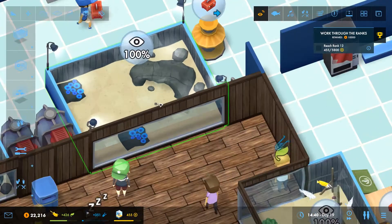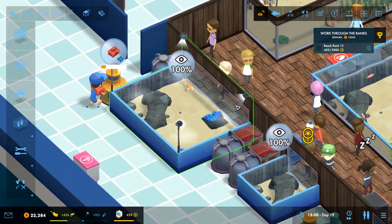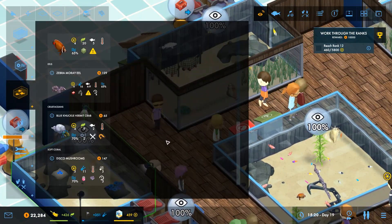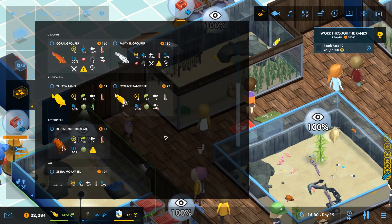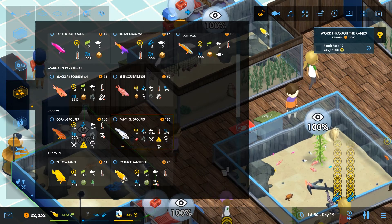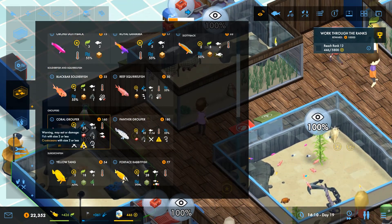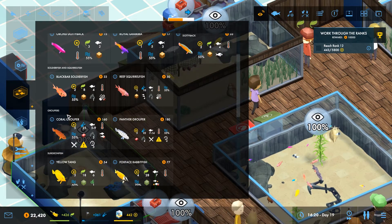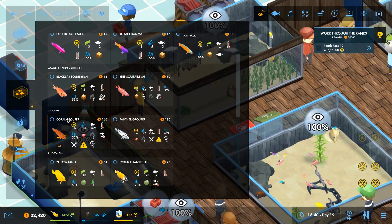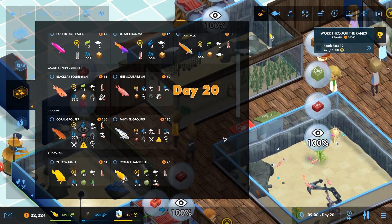I've got a couple of corals in this tank with my lionfish. Shame his friend didn't survive. Coral grouper can't be housed with another coral grouper, but it can be housed with a panther grouper - interesting.